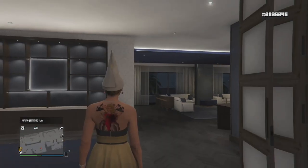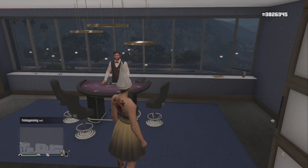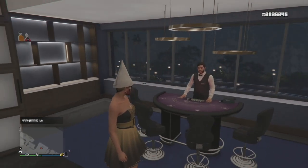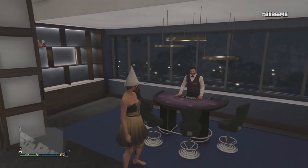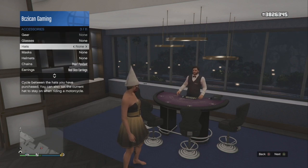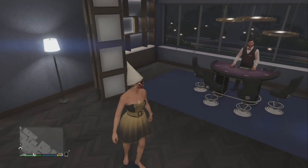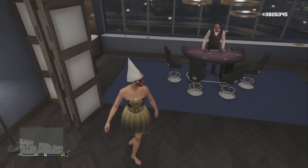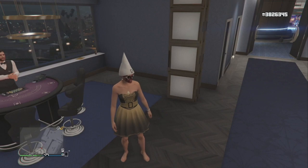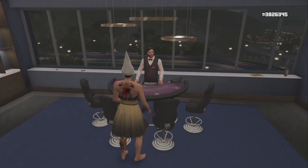After winning a hand, back away from the table, go to Style, then Appearance, and change any type of appearance — your watch, earrings, hat, shirt, whatever. This forces a save. You'll see it flash that it's saving in the bottom right corner. Right now I have 3.8 million and I started with 3.7. Once you force that save, go back to the same table and go max bet.